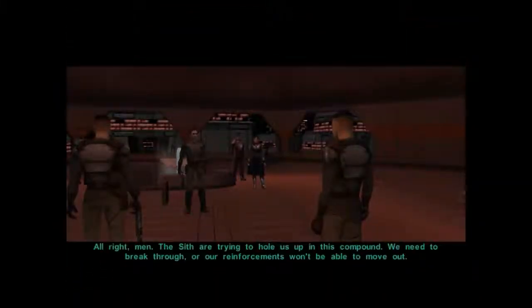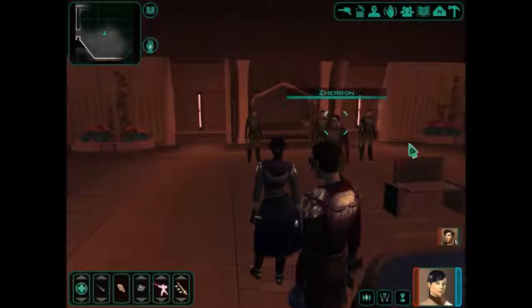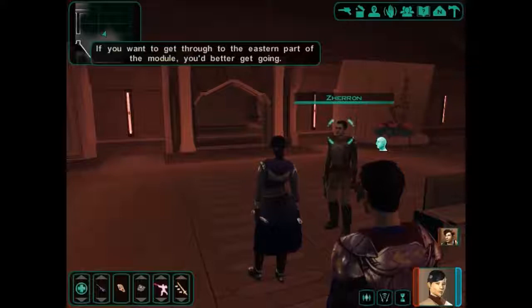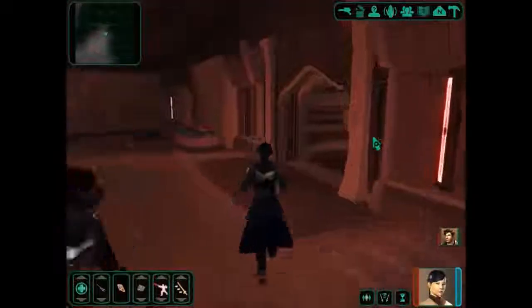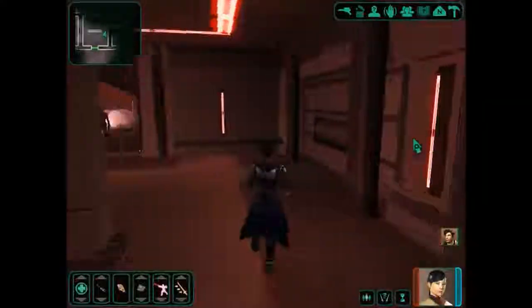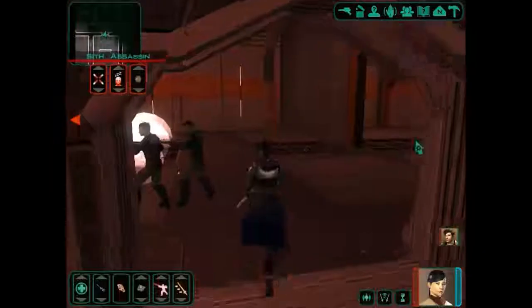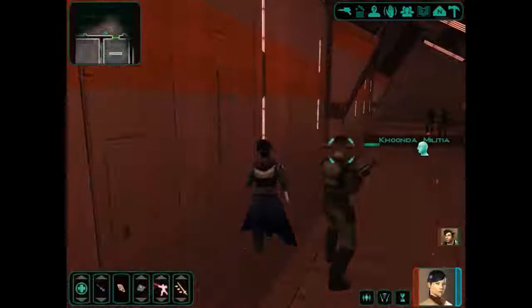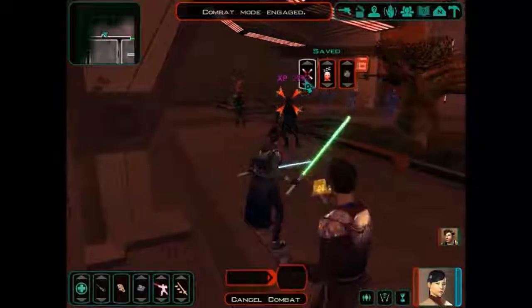All right, men. The Sith are trying to hold us up in this compound. We need to break through or our reinforcements won't be able to move out. Let's punch a hole in this Sith barricade. If you want to get through to the eastern part of the module, you better get going. What's going on through here? There are battles happening everywhere. Kunda Militia — should we help them out? I think we should.